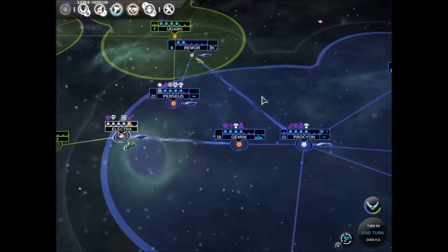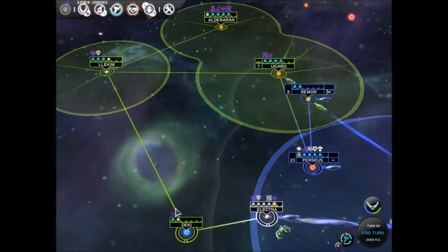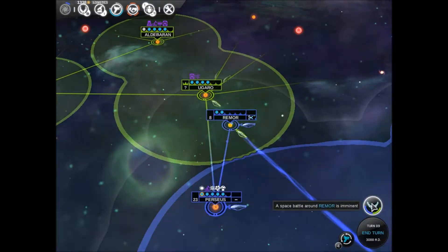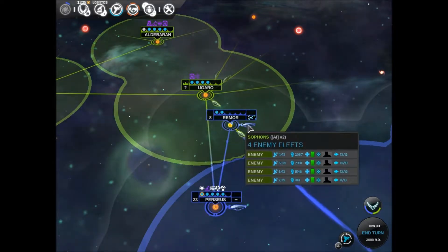Hello everyone and welcome back to Endless Space. During the last session we were fighting the green Sofans and doing quite well against them. They have challenged us to another fight — a space battle around Remor is imminent. I'm assuming it's with the big beefy fleet there, the 12 out of 13.